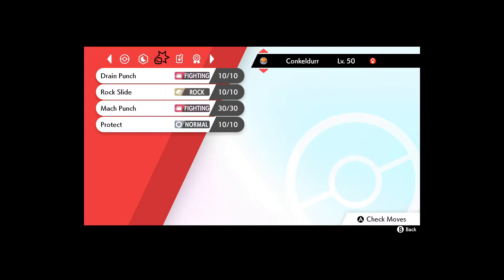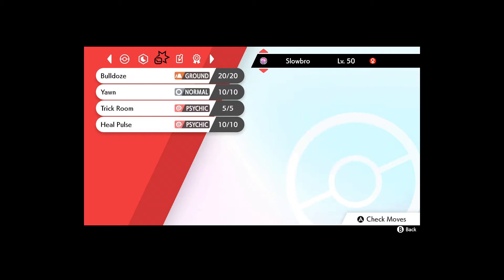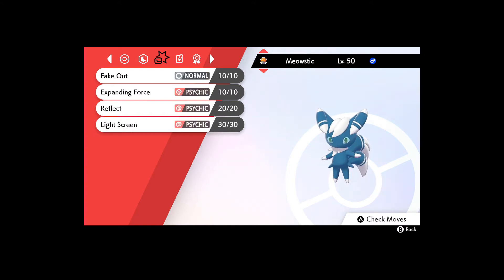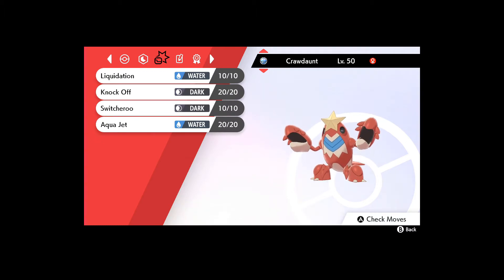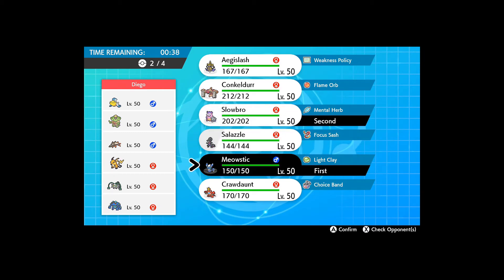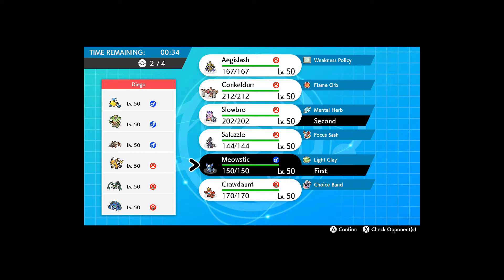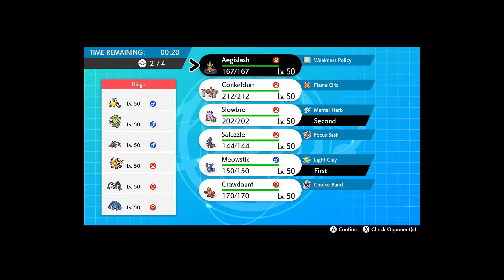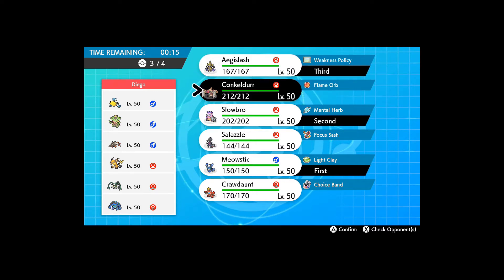We've got my shiny Aegislash, who is specially offensive but has priority Shadow Sneak. A Guts Flame Orb Conkeldur. A Slowbro to set Trick Room — very bulky with a Mental Herb against Taunts. Salazzle because it's good to have something fast in case you can't set up Trick Room. Meowstic. And Choice Band Crawdaunt with Adaptability Liquidation, Aqua Jet, Knock Off, and Switcheroo. The lead idea is Meowstic and Slowbro to get up Trick Room.